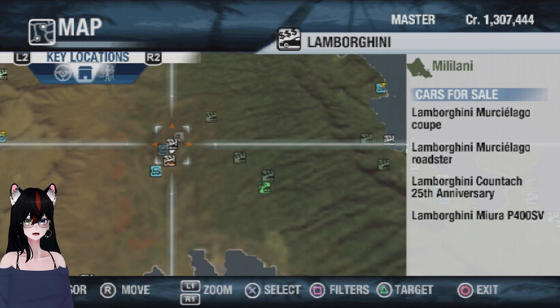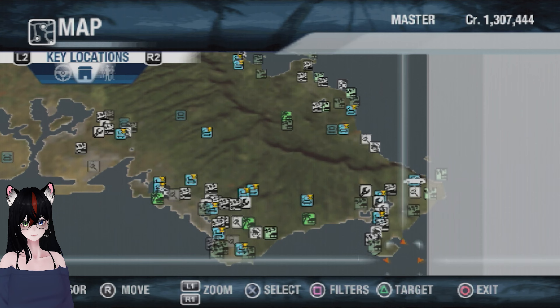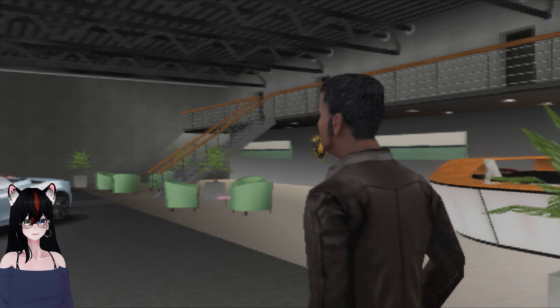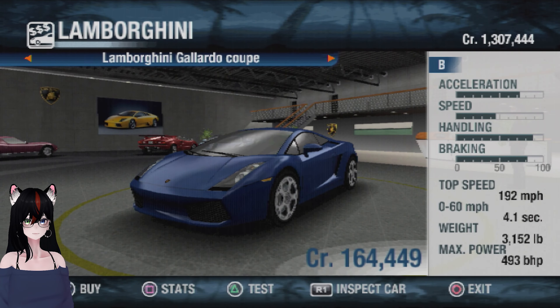Lamborghini's up here. There are the Gallardos. I forget how cool the Lamborghini dealer looks inside. A few of the dealerships actually have really different looks on the inside, specifically Lamborghini and Mercedes are the ones I can remember off the top of my head. We'll go ahead and buy the Gallardo Coupe.